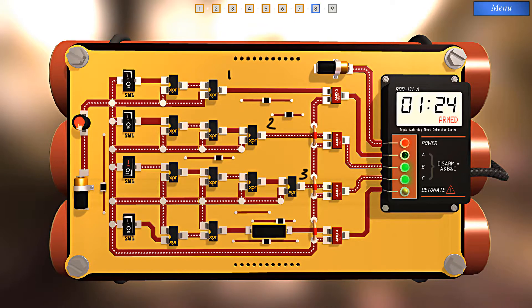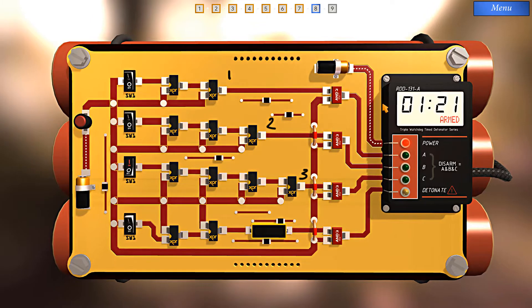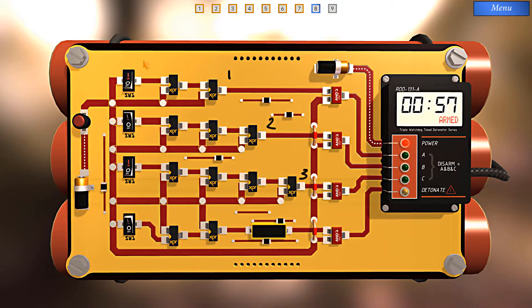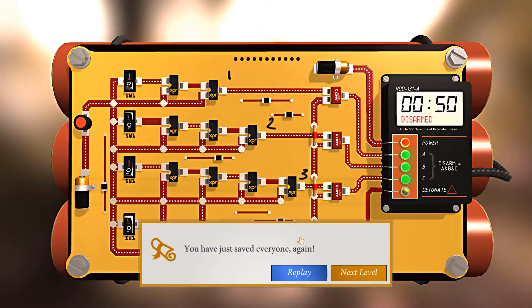We just have to disarm A. To disarm A, we need a signal going through here, which means that one of these two inputs has to be stopped. We can't stop it here, but we can stop it through here. If we don't want to signal through here, we do need to signal through both of these. We can get a signal through here without any manipulation, but if we want a signal through here, we have to turn this switch on. I think we've got what we need, so let's push the button. Here we go. We've just saved everyone again.